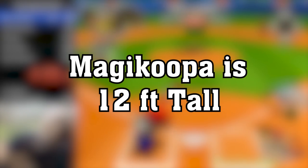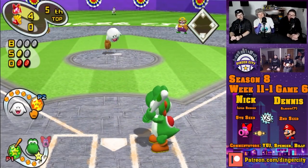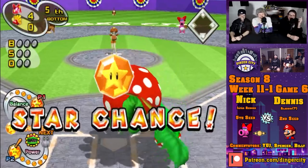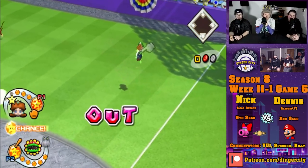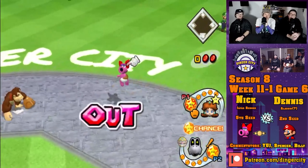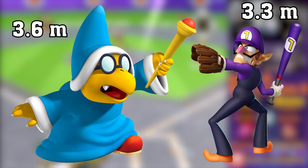Magikoopa is 12 feet tall. Most Mario Superstar Baseball players know that Magikoopa is way taller than he looks. People have speculated that Magikoopa's height includes the height of holding his staff in the air, and this theory was confirmed after datamining the game. The datamine revealed data related to character hitboxes and coordinate data, including height stats — specifically how tall each character's hitbox is, determining how much vertical reach each character has for catching the ball. These stats suggest Magikoopa is the tallest character in the game, while the conventionally tallest character, Waluigi, is instead the second tallest. Magikoopa's height stat is 3.6 — thinking of this as meters, Magikoopa is 3.6 meters tall, or about 11 feet 10 inches. Waluigi is 3.3 meters, or about 10 feet 10 inches tall.